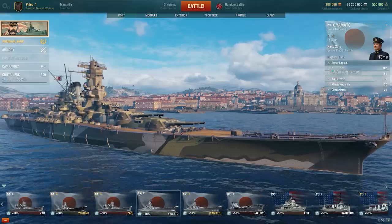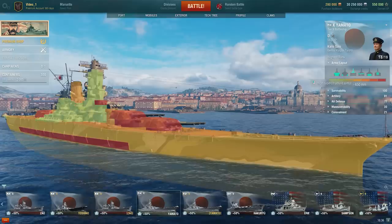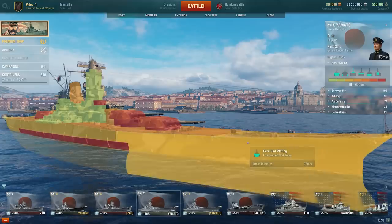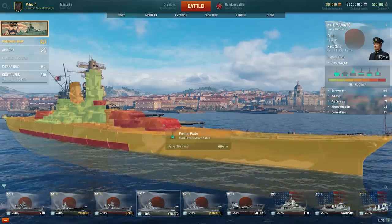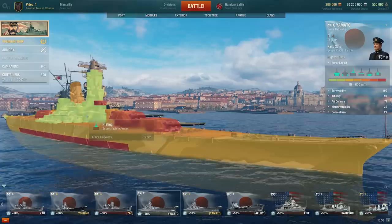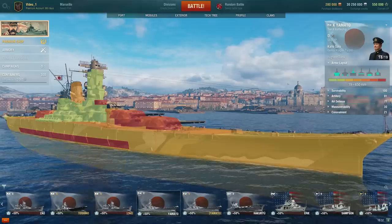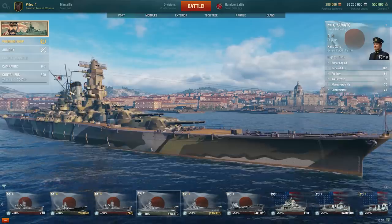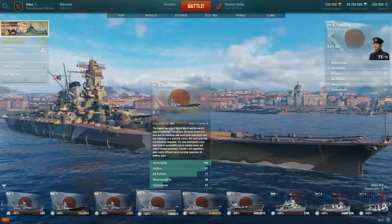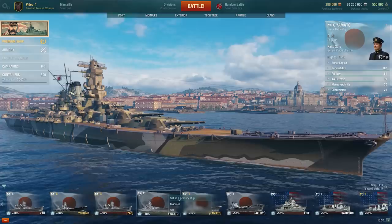The Specifications tab also has the Armour item. You can enable and disable the display of protection for different parts of the ship, and by pointing the cursor at one of the layout's coloured elements, you'll see the thickness of the armour at that point. The majority of elements in Port are interactive, and you can obtain additional information about them simply by hovering the mouse cursor over them. For example, you can bring up the history of a ship in this manner.